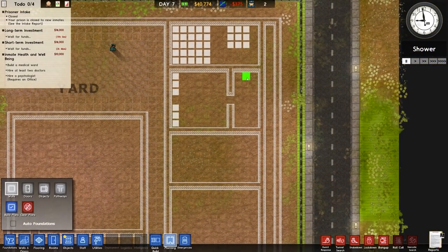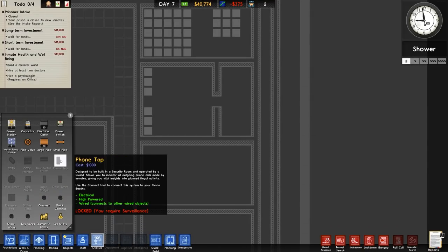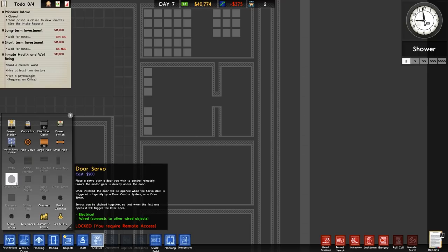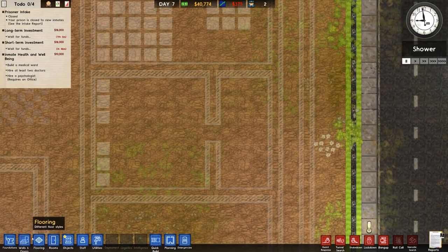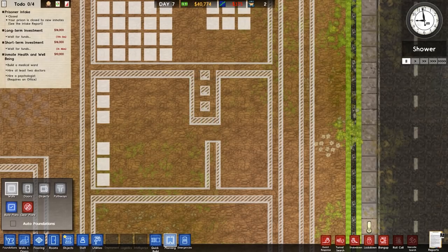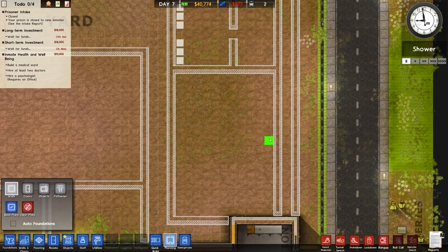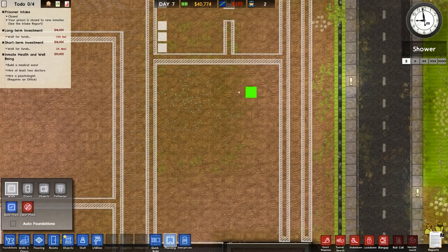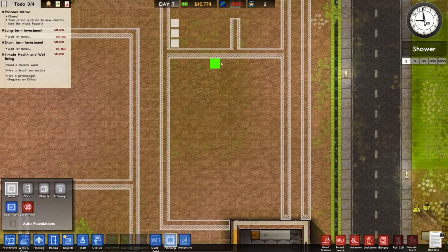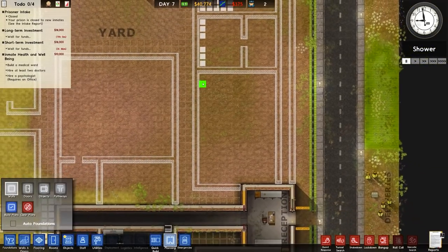All we need in the security room is a phone tap — let's go to utilities. We don't need CCTV, but we do need a dog control system and a phone tap, so that's probably reasonable for the security room. Although I think security may be a minimum four by four size. Security is minimum size four by four — that forces our hand then. We know that is going to be security. Next to security we will have our morgue and our infirmary, so that's potentially where it's going to be.